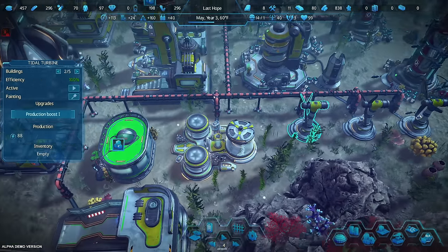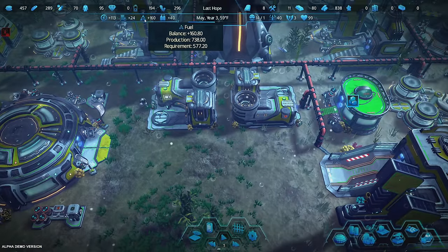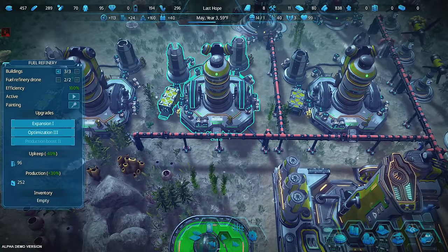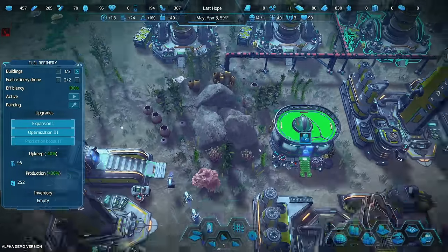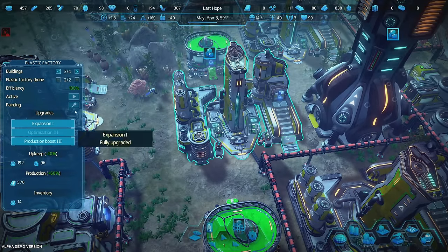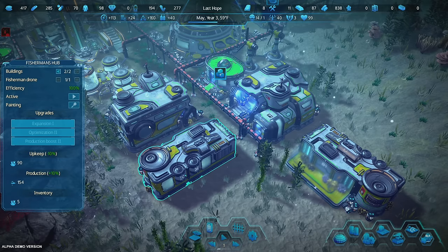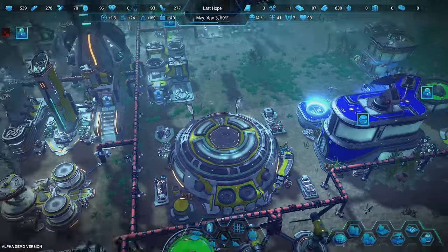We have a surplus of 113 electricity, so that's not going to be a problem. We're making way more fuel than we need. Because we're making so much fuel, I could potentially shut one of them down — nope, can't do that. Each one is producing over 230 fuel. But if we find ourselves with a surplus of something, I could hopefully alleviate stress by shutting some down.